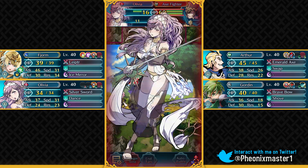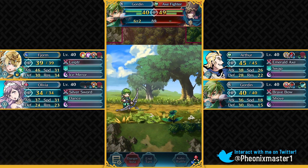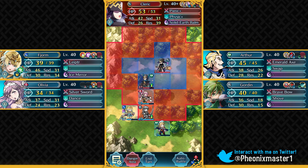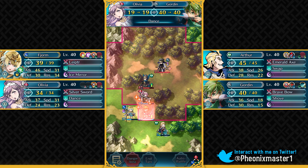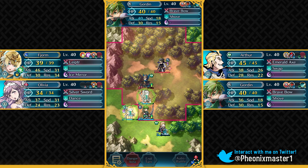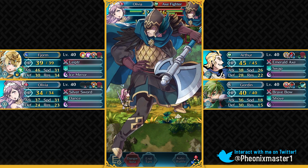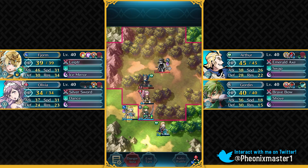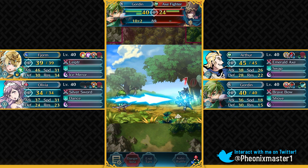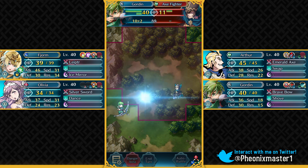Olivia can just tank the hits and Breath of Life does heal her up. This is a completely neutral Olivia. If you do have a minus Defense or minus HP Olivia, then just run HP Plus 3 or Defense Plus 3 Sacred Seal. So let's attack this Axe Fighter with Gordin — he does have that Defense buff from the healer's special. We can use Dance on Gordin once again and attack this Axe Fighter and heal up Olivia so she can take another hit. Now he's not going to have the Defense from that healer's special, so we're going to be able to take him out this turn.